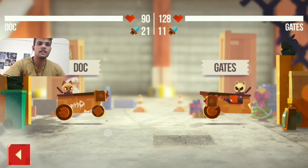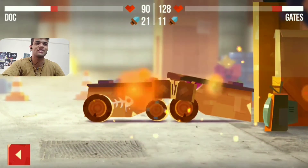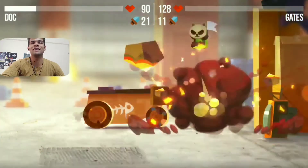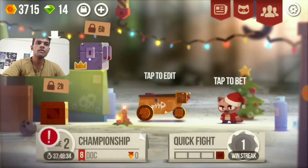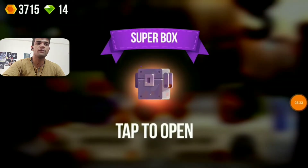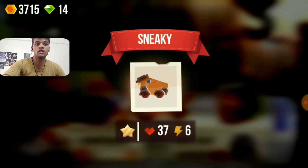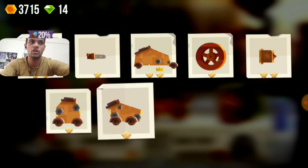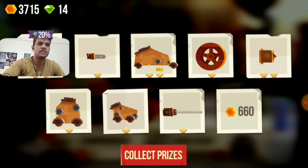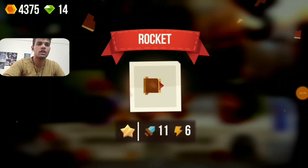I could see that battle was a loss so I just skipped it. I have opened one more super box, and as I told you, I got 20% extra damage on this surfer part from that super chest.